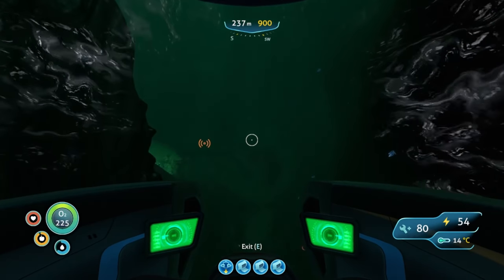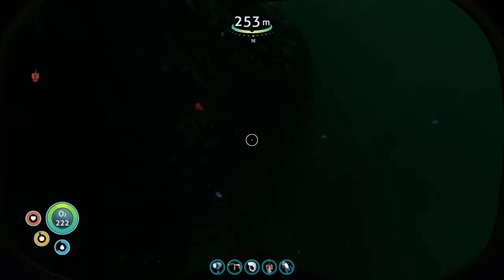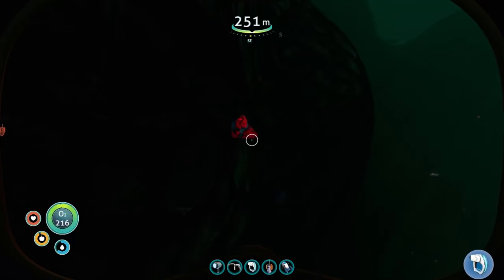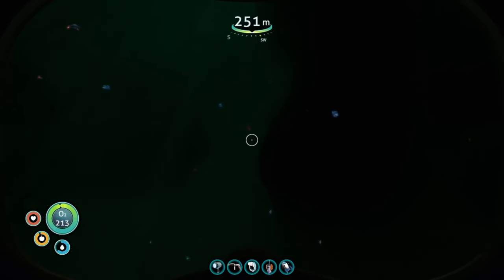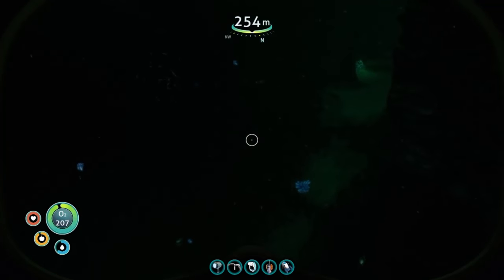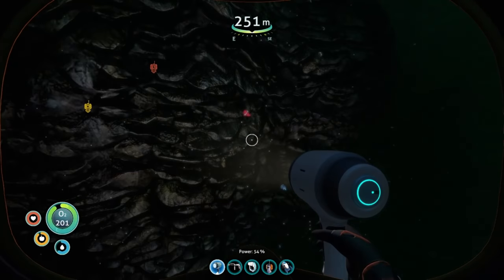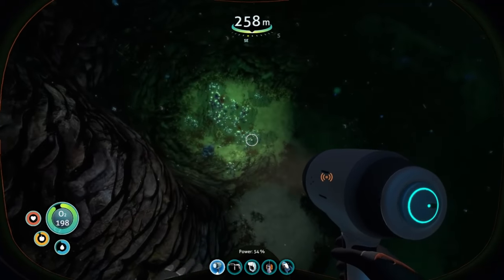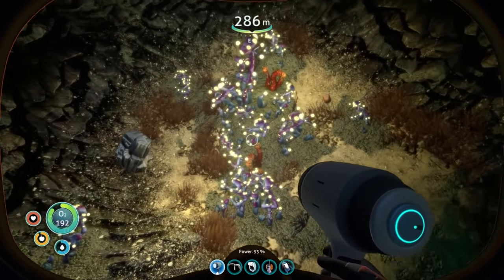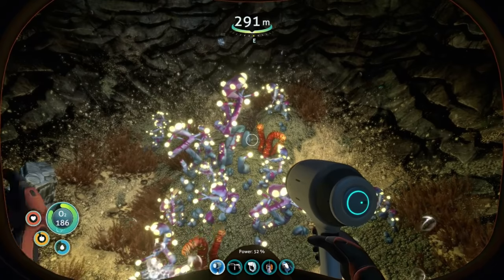So one way to find rubies — as you notice I don't have a light on and it's kind of dark in here, but the rubies kind of glow. There's a ruby there; I can actually see a couple of rubies over here very easily. So you actually don't need a light. These plants down here — I have the reinforced diving suit, so as they shoot me I won't take damage. As you can see them flinging at me, it just bounces off.